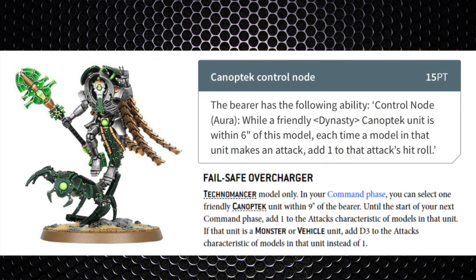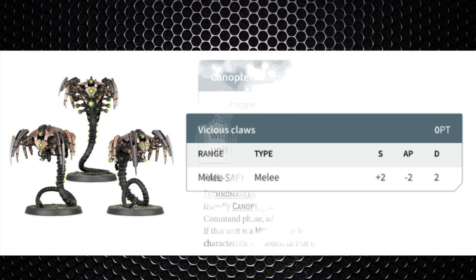Technomancers are another solid choice — not only do they bring D3 Warriors back per turn, but they also buff Spiders to hit on threes instead of fours. They can also take the Failsafe Overcharger to give your Spiders D3 more attacks, and if you're taking a unit of three Spiders that's three D3 extra attacks at strength 8 — that's definitely going to clear off the incoming threat.